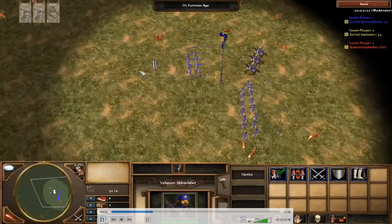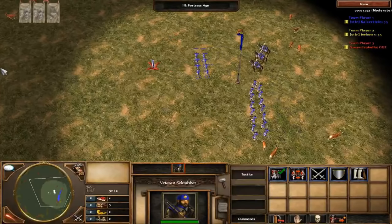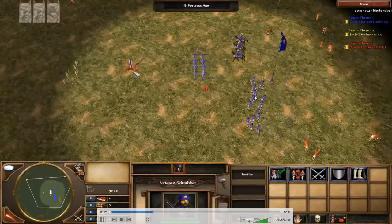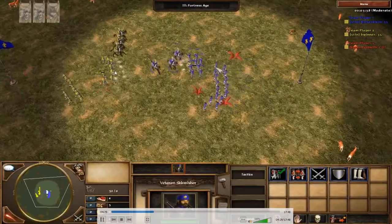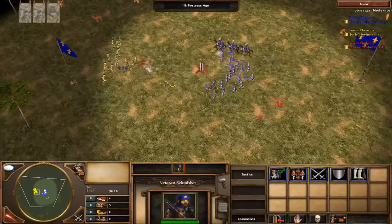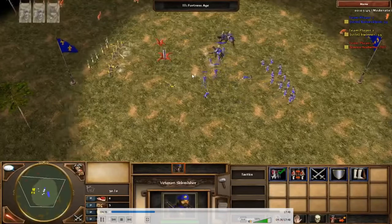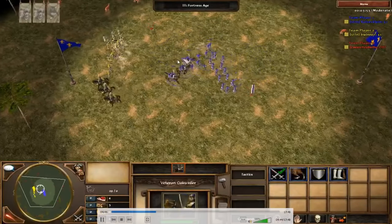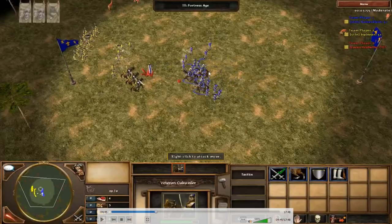Round 4: Skirmishers, musketeers, and Cuirassiers. You need to be very careful with your Cuirassiers — don't waste them by giving free volleys or letting them get caught by melee musketeers. They have a lot of attack but can die quickly to massed musketeers. It's a lot of poking with Skirmishers, trying to snipe some musketeers and baiting opponent Skirmishers. I try to go in with my Cuirassiers but change my mind and gave away a free musketeer.